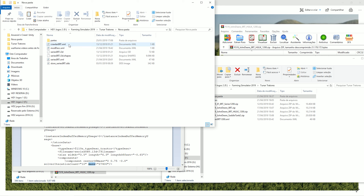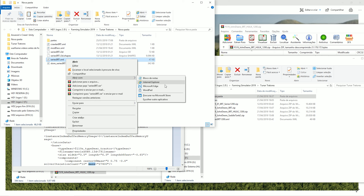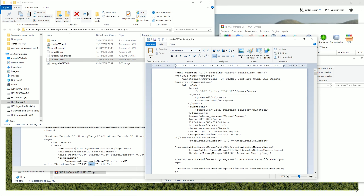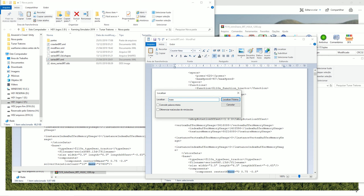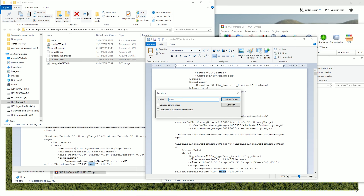We're going to open the file here, which is the XML, with the notes — the same thing that I did in the other video — and we're going to press Ctrl+F to search for 'mass'. Let's see here... the mass value is there: it's 13,400.